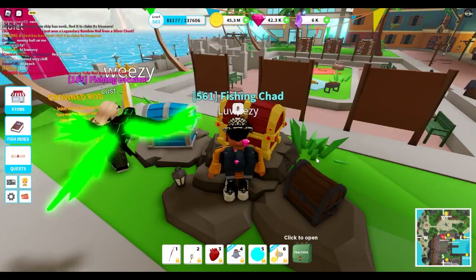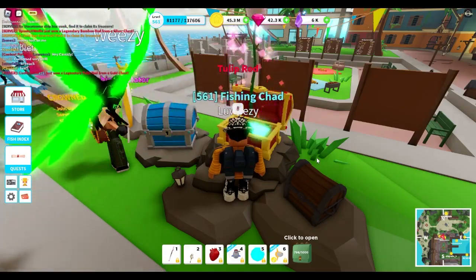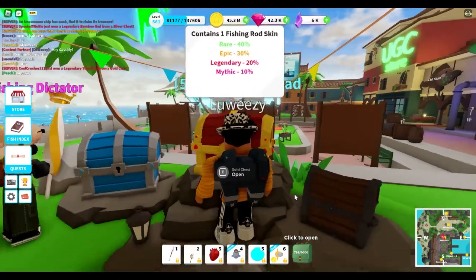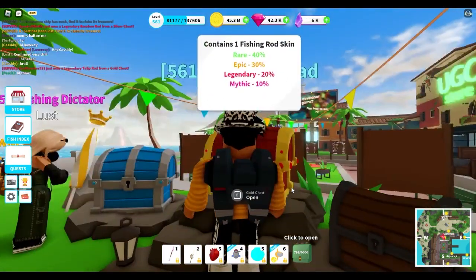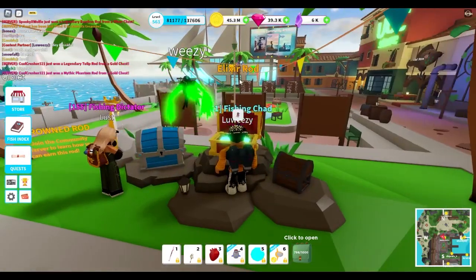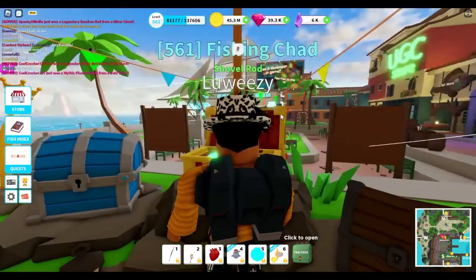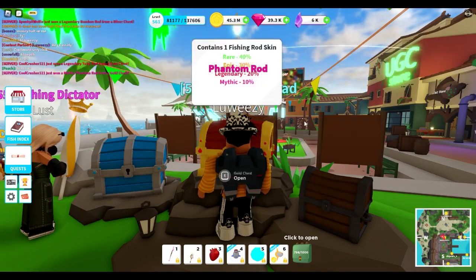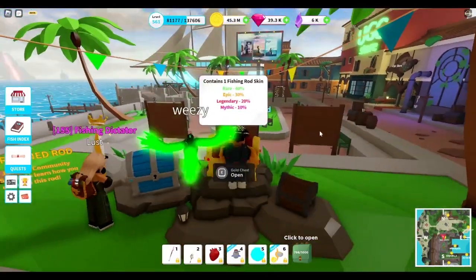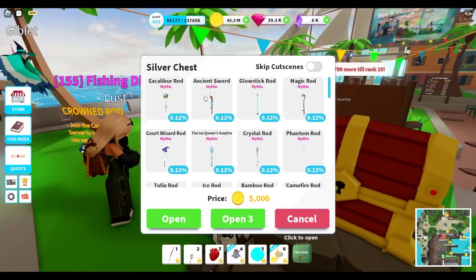I'm going to try opening three gold chests at once — 3k gems down the drain. I got a rare rod, an epic rod, and a legendary rod — no mythic. I don't recommend anyone use this chest because you'll most likely not even get a mythic. After about 6k gems total I finally got a mythic rod. Honestly if you don't have many gems, always go for the silver chest since it only costs coins.